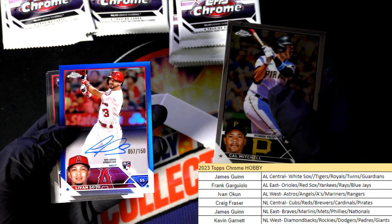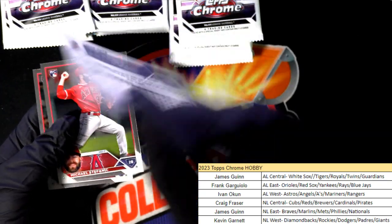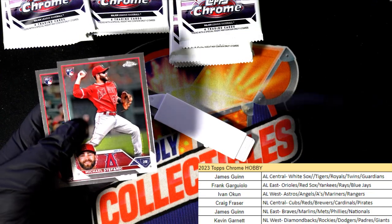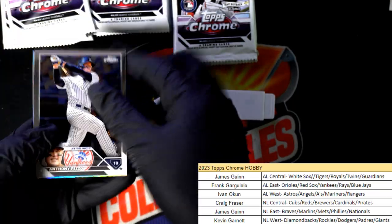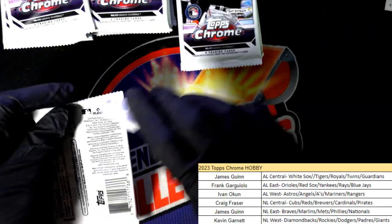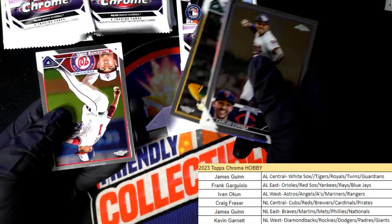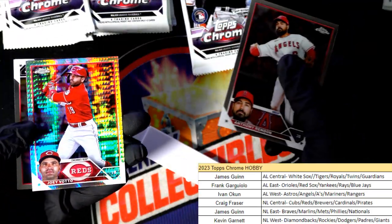Oh wow, it is an Angels autograph that we get in the box break! Big Chunkas, you just scored — congratulations! Oh, would you look at that. Nice one. Price Harper. Well, he's a rookie so you never know — he could turn into one of the big guys, right? There is a Joey Votto prism.